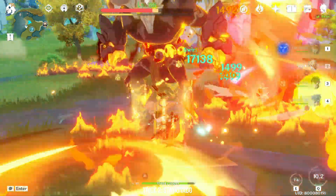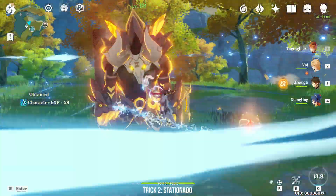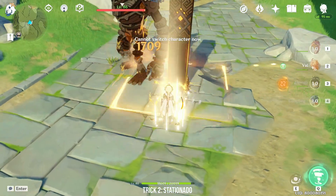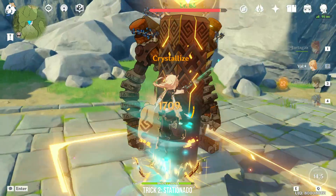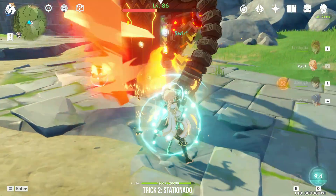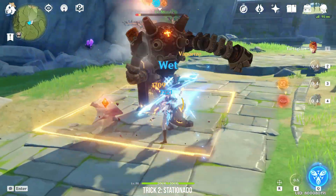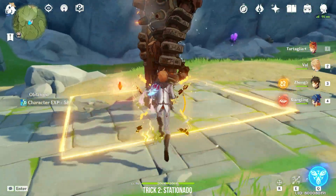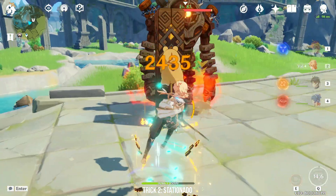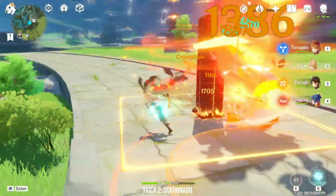The second technique you can perform with Traveler's Burst is the Stationado — a stationary tornado. Gust Surge will be stuck in place when it runs into a Geo Construct. Since you cannot use Geo Traveler when playing Anemo Traveler, the other characters who can make a Geo Construct are Zhongli and Ningguang. This is the opposite of the Guoba Nado, which targets smaller mobs and picks them up. The Stationado is meant for larger mobs like Ruin Guards or even World Bosses. What I usually do is put down the construct next to the target and cast Gust Surge on it. Since the burst is an AoE, it will hit everyone around the pillar.